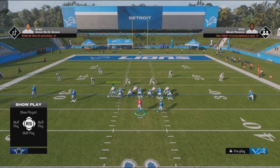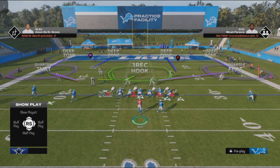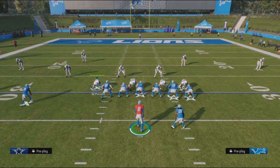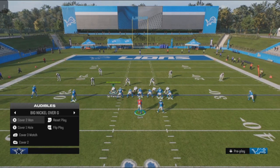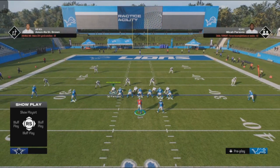Looking at the lineup right now, you can tell the defense is in a cover four — I'll show the play arc so you can see. Now, if they're in a cover two, they'll be lined up about five yards off of the receiver. I'm going to go ahead and audible to a cover two. As you can see, still two safeties deep, except now the corners are about five yards off of the wide receivers.